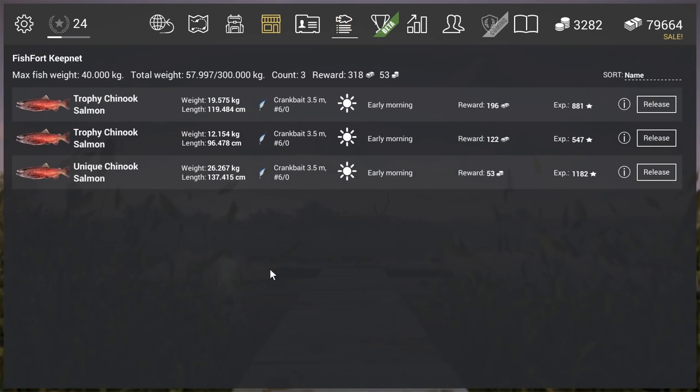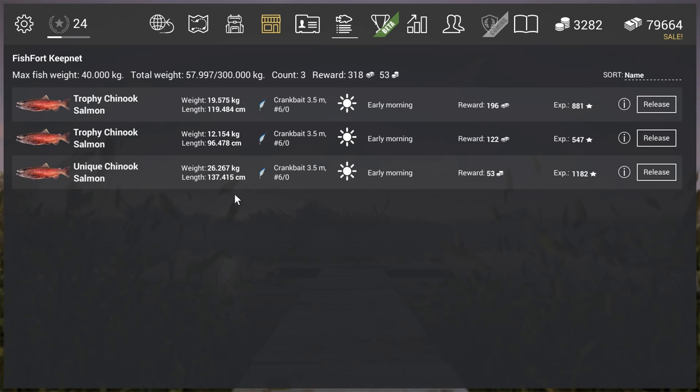For the net: two trophies, one unique, 53 gold, and 1182 experience. That's a nice farm you can do here. I'm very happy that we can get a lot of fish in one day and a lot of uniques — very big fish in one day. Thanks for watching guys. If you like the video give me a like, if you like my channel subscribe please, and I'll see you guys in the next video. Bye bye, have fun.